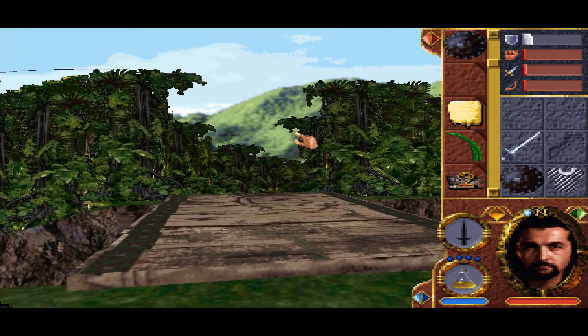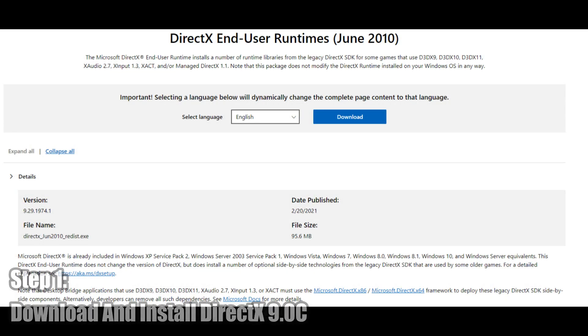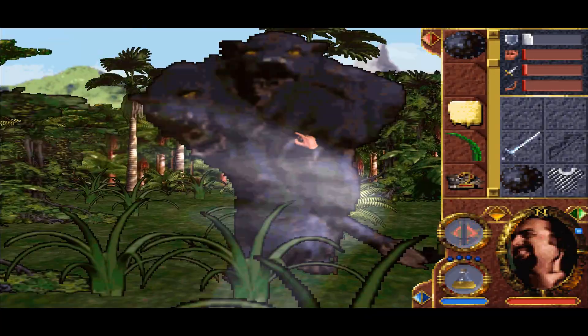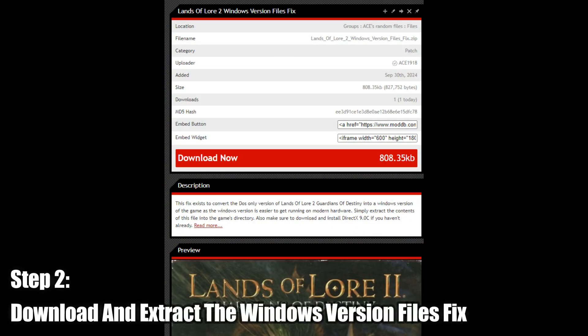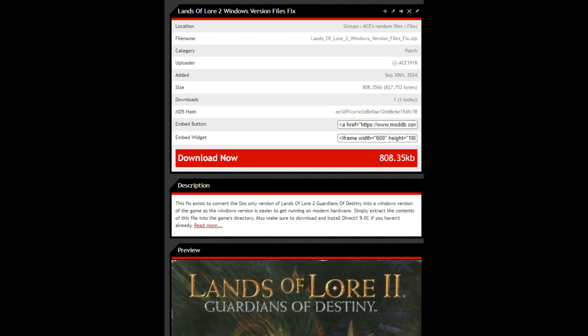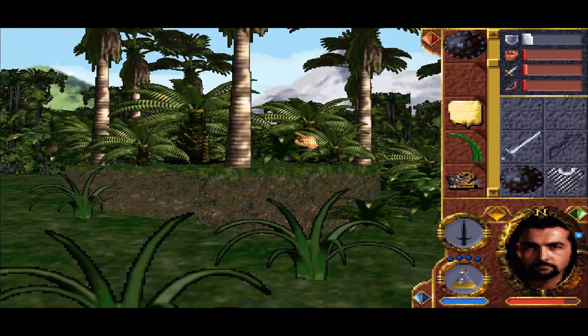The first thing you're going to want to do after installing the game is download and install DirectX 9.0C, at least assuming you haven't already done that, as it is a pretty common step to get vintage video games to run. Next up, you'll want to download and extract this fix that I have made, which converts your DOSBox version of Lands of Lore 2 into a Windows version of the game. Just make sure to extract it into the game's directory itself.